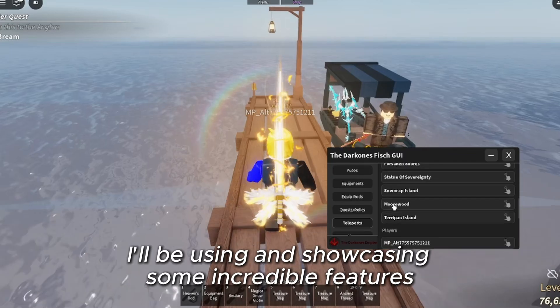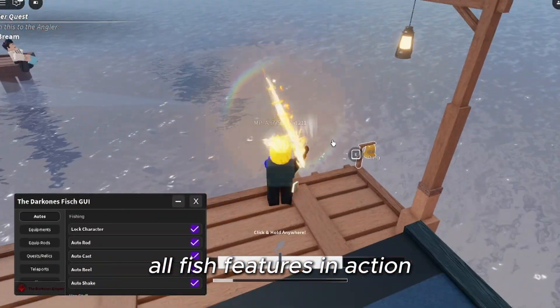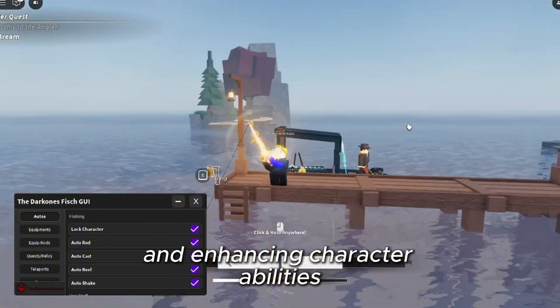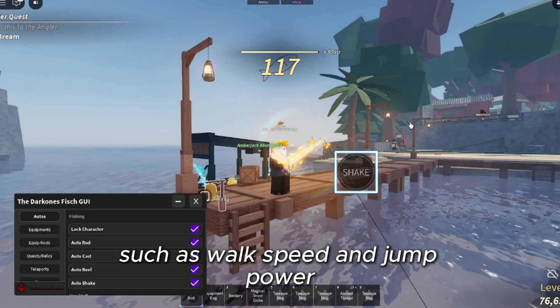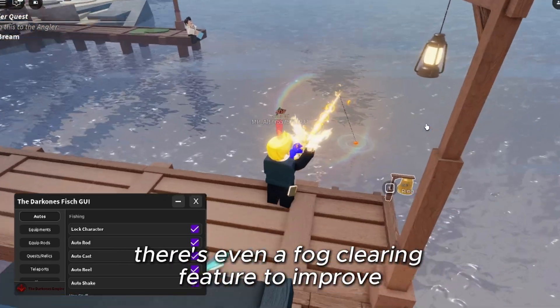I'll be using and showcasing some incredible features. You'll see the Autofish and Sell All Fish features in action, along with other game-changing options like walking on water and enhancing character abilities such as walk speed and jump power. On top of that, there's even a fog-clearing feature to improve the game's visuals.